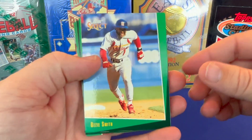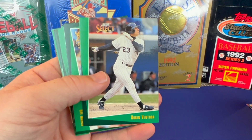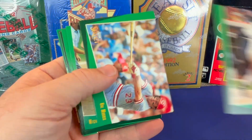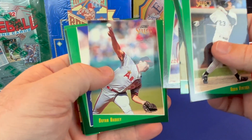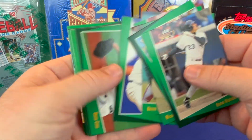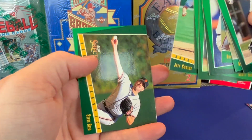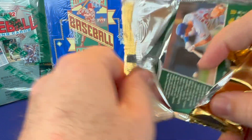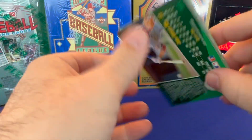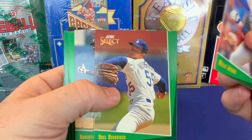None of the cards are sticking together, so that will help the surfaces and the way things look. There's Ozzie Smith — nice hall of famer. We'll keep all the known hall of famers to the side. I'm just going to go through it here. David Cone. Conine, Steve Reed rookie. I have no idea who these players are except Orel Hershiser.